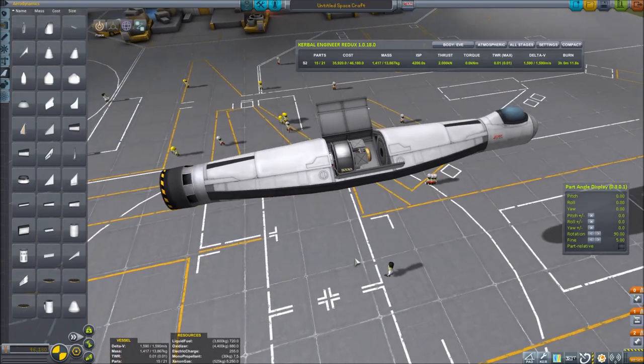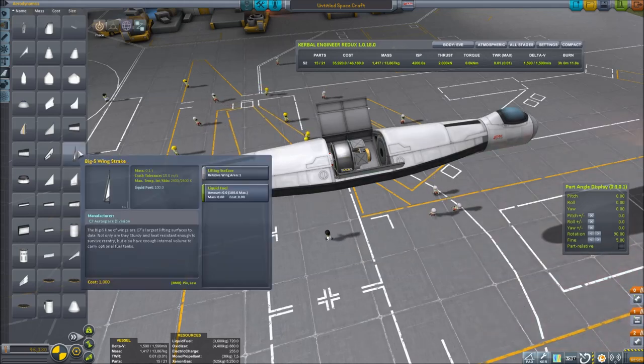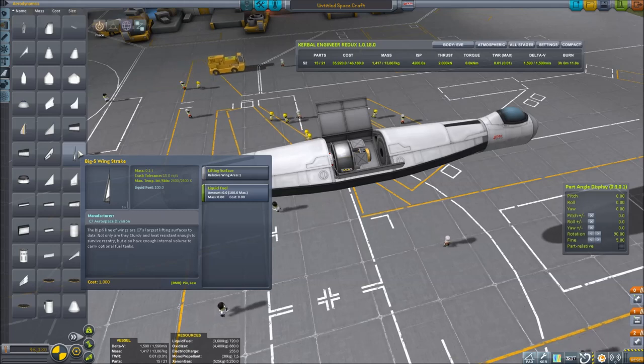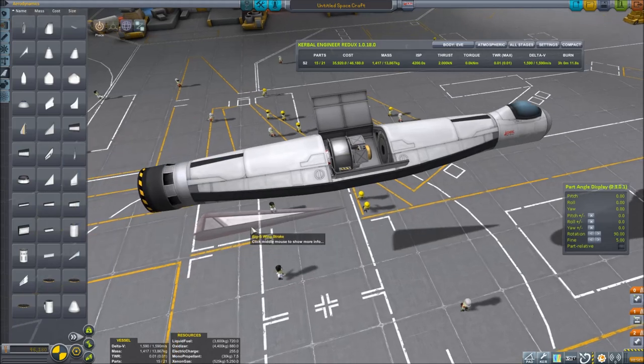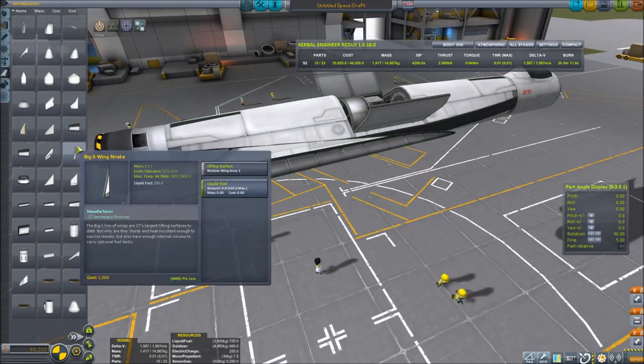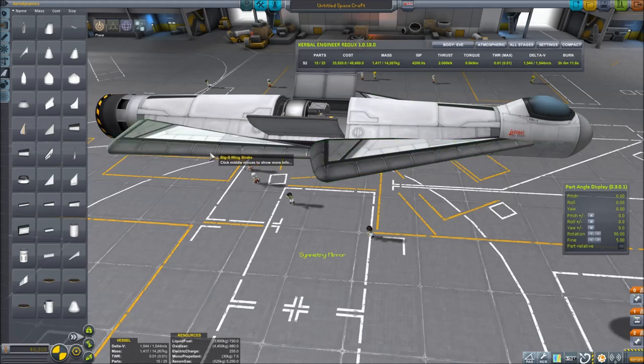Next is going to be the wings. We want about 20% of the mass of our craft in tons as relative wing area. The big S wing strakes we're going to use have an area of one. We're going to be a little under 20 tons, so 20 tons times 20% — we're going to need four of these. That'll give us a little extra. It doesn't really matter where we put these for now; we're going to be balancing the lift later. Put those on in mirrored mode.